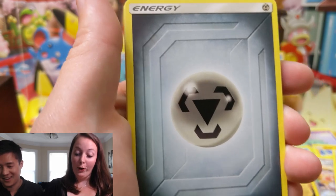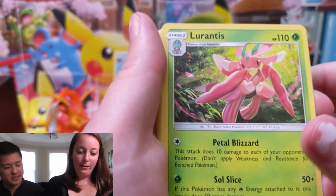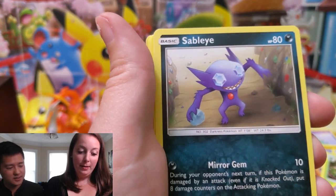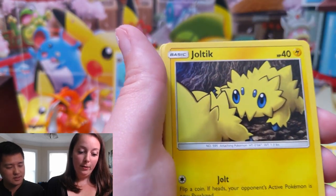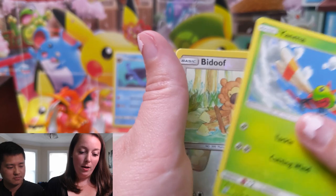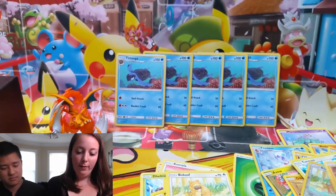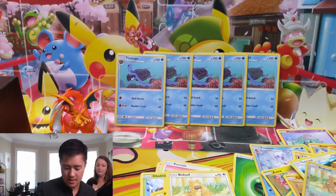The keyword is 'turtle energy.' We've got Lurantis, Mesprit, Sableye, Purrloin, Joltik, Dratini, Yungoos, Yanma, Bidoof, Zygarde. No good cards so far. Alright, so that was the keyword that Amy just mentioned — 'turtle energy.'